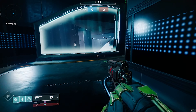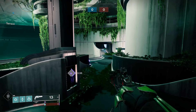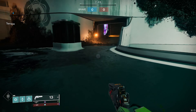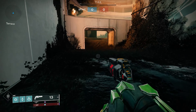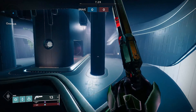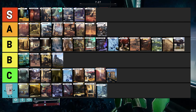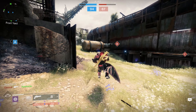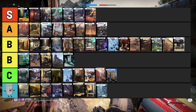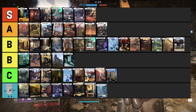Wormhaven is a mix of every type of engagement — CQC fights inside to long range scout rifle and pulse rifle battles on the outer positions of the map. It's fairly balanced, though at times players can get spawn trapped. This one ranks in the B tier category, and there you have it — all 52 PVP maps ranked.